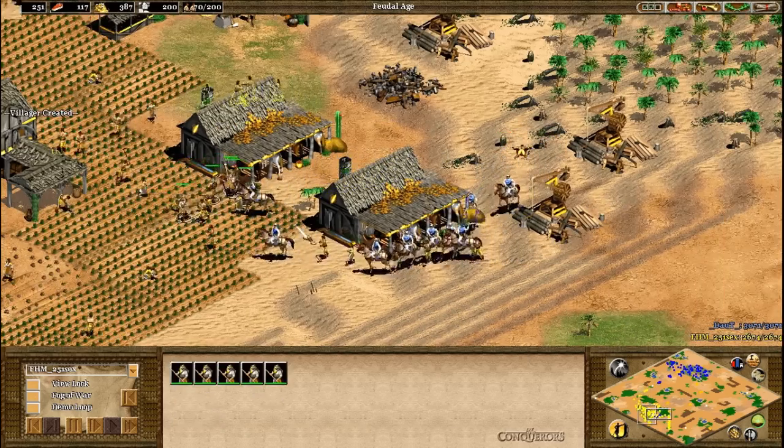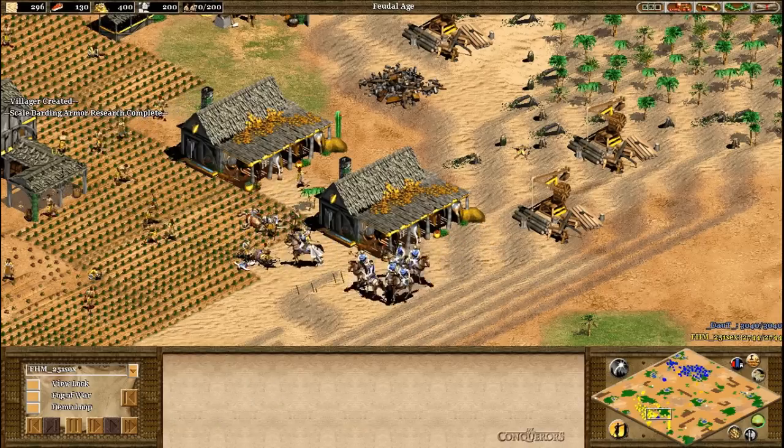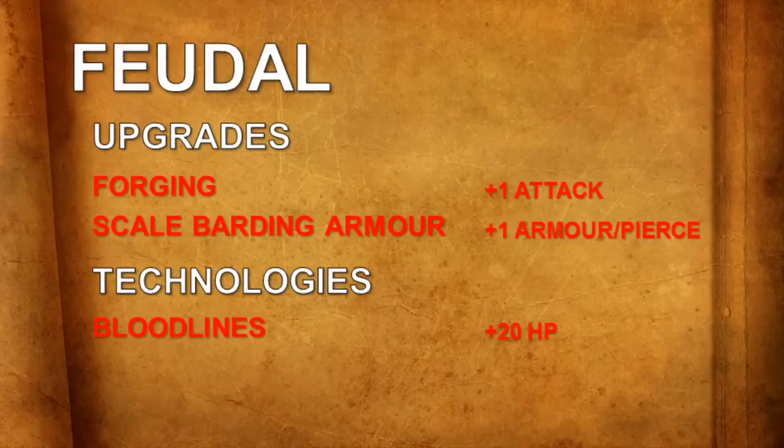If you still prefer to push in the Feudal Age with scouts, it would be unwise not to research technologies and upgrades for them. In the stable, Bloodlines is a must, increasing the scout cavalry's health by plus 20 hit points — very important, especially considering the technology's very cheap price. In the blacksmith, scouts benefit from Forging, giving plus 1 attack, and Scale Barding Armour, giving plus 1 armour and plus 1 pierce armour.